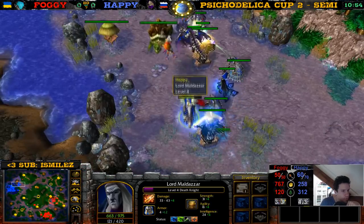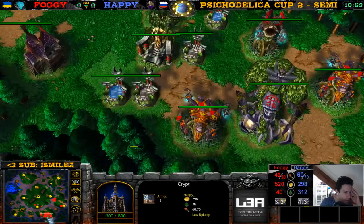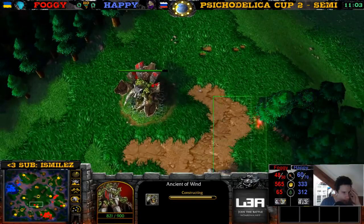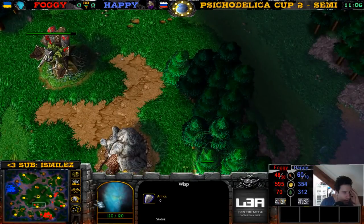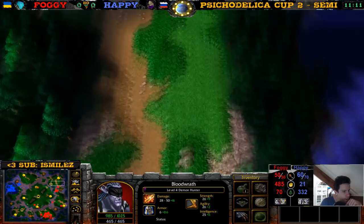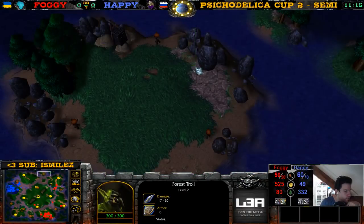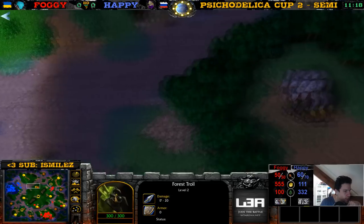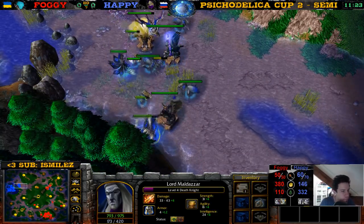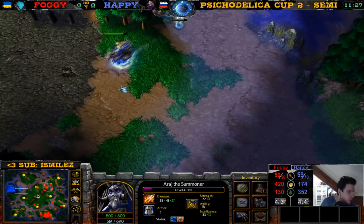Now we have Phosphorm helping with creeping a lot — getting another one. He's getting Fiends. Do we have any Hippogryph buildings? Yes, there's the Ancient of Wind. Is this going to be another expansion? He doesn't have the lumber — oh, here it is. He could creep this one — two trolls, this one two trolls and an ogre. This one might still have an item. Beautiful list — Death Knight is level four. Lord Maldazar with Evasion, at least, with plus 27 damage now.